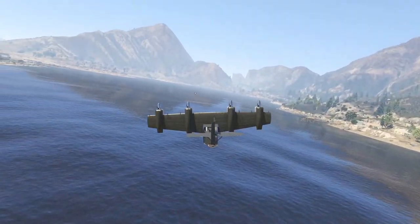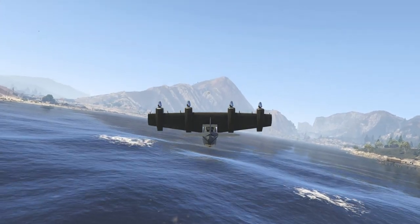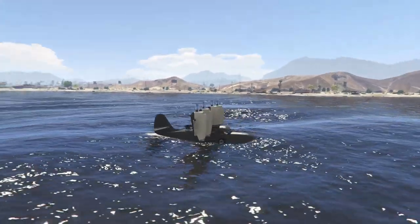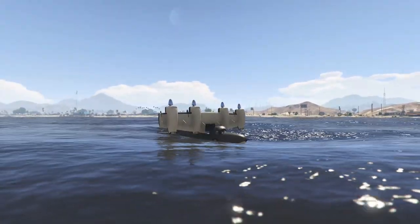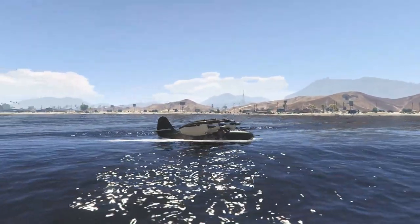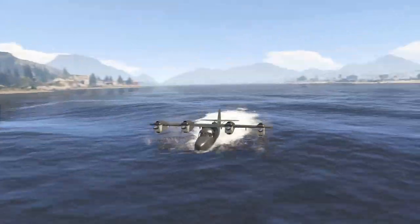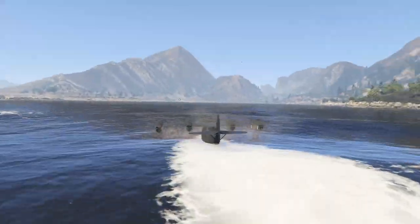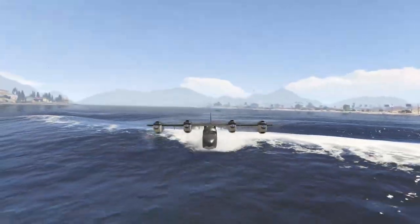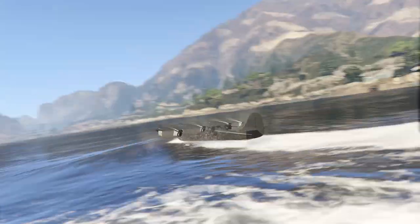Being that this is the amphibious vehicles list, the Tula is an amphibious plane, much like the Dodo, except this one's a little bit different. You can just kind of land on the water and then coast along the water with this plane. To my understanding, it looks like we're just coasting in the plane. Actually, this plane is pretty cool — I am kind of impressed with this thing. I might even customize this now that I've had to buy it.